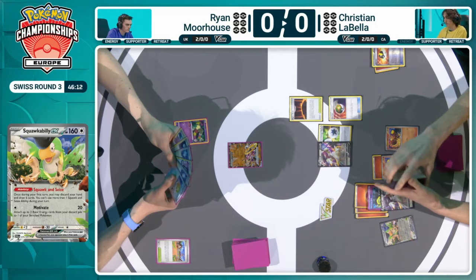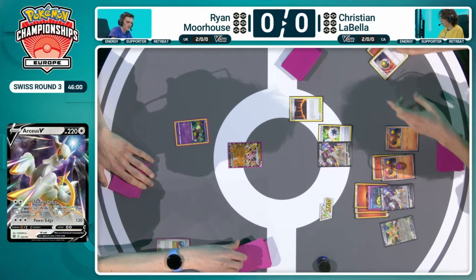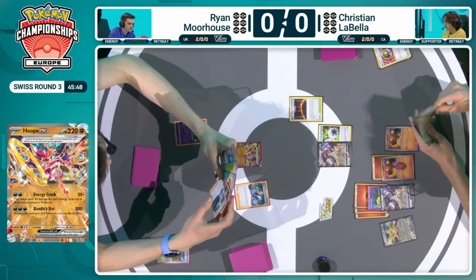So Nest Ball will grab another Charkadet. And there it is — that Turn 1 Trinity Charge powering up this bench. Arceus V also found that Maximum Belt, and that is a big card that Arceus gained with this new Temporal Forces expansion. Maximum Belt will be able to do 50 more damage to any EX Pokemon — absolutely amazing tool for Arceus to reach KOs that otherwise wouldn't. But going back to Ryan's side, we do see the first Colress's Experiment of the game, and that was a top deck as well — really needed that to keep himself into this game.